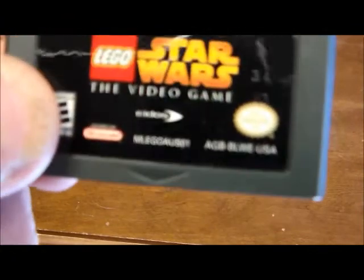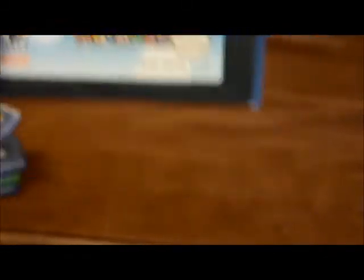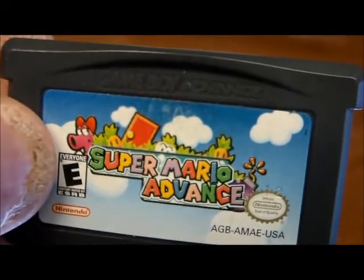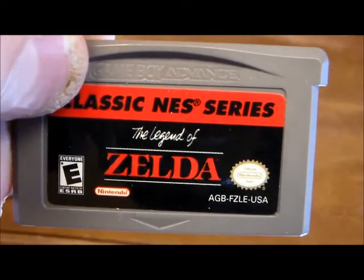Here I got Lego Star Wars the video game, which covers Episodes 1, 2, and 3, but in a different format than the console version. Here we got Super Mario Advance — the first one — which is none other than Super Mario Bros. 2. It's neat to have some retro games. I also have a Classic NES Series: Legend of Zelda.